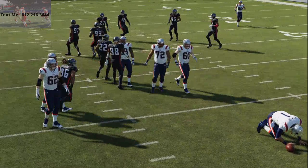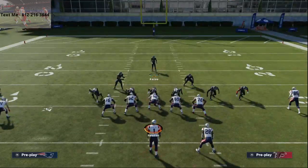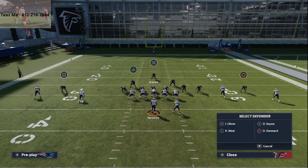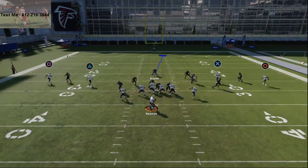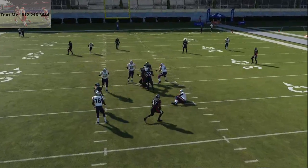Now, what your opponent is going to do to pick this up is use a double-team mechanic. They'll ID the nose guard, and if they do that, you'll see everyone slide in — but that swap exchange will continue to allow that blitz to come through.